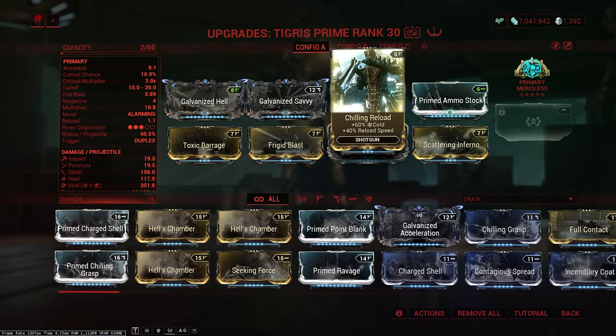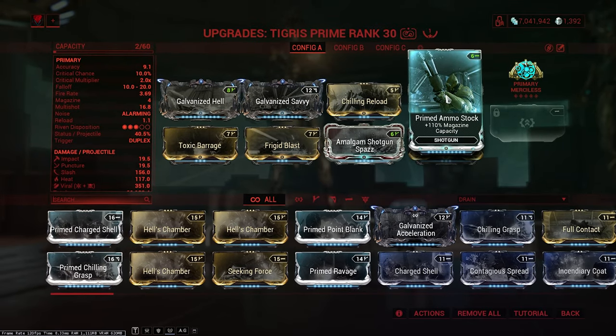Chilling Reload is really just there as a cheap mod, but that extra reload speed helps a lot. And there is, of course, Prime Ammo Stock, giving us the ability to have two whole sets of the normal magazine. Every pump normally shoots two rounds, and now with Prime Ammo Stock we're able to shoot two times two rounds.